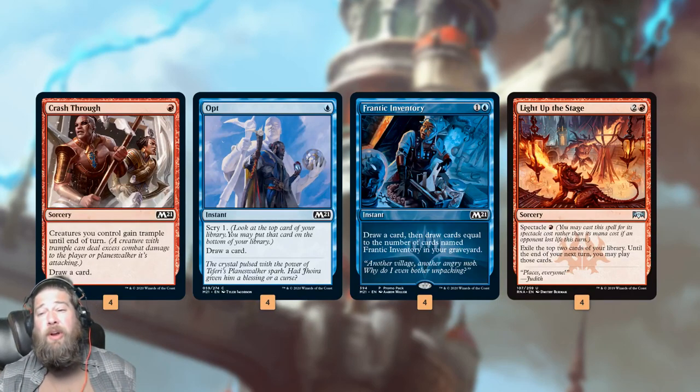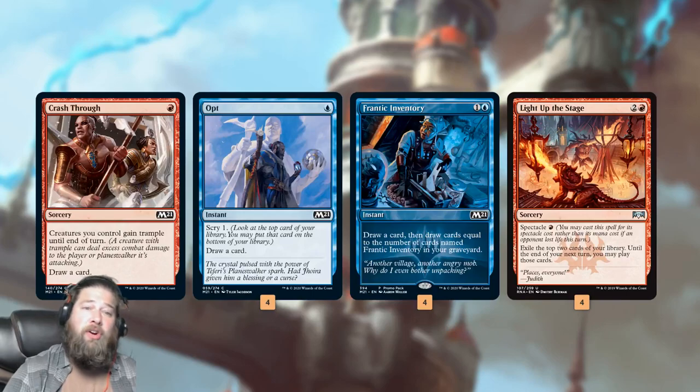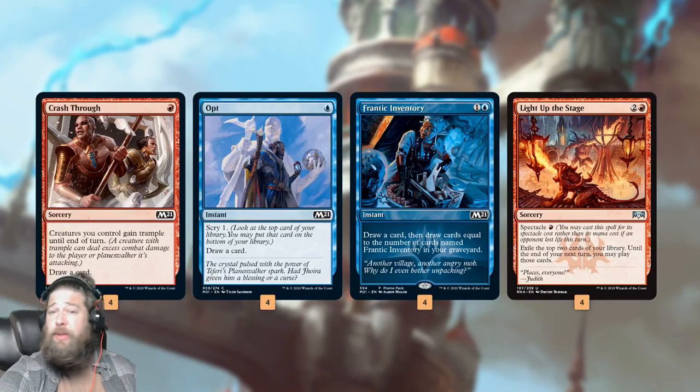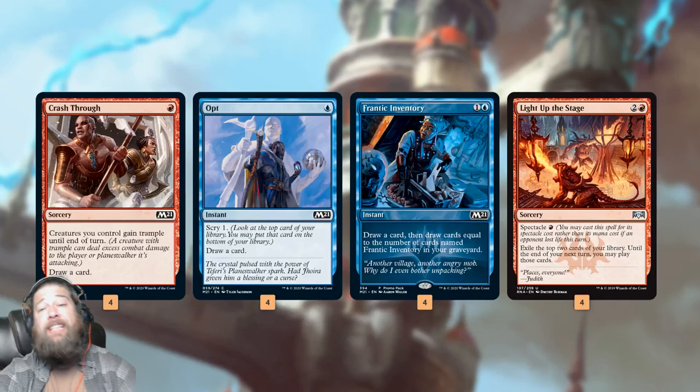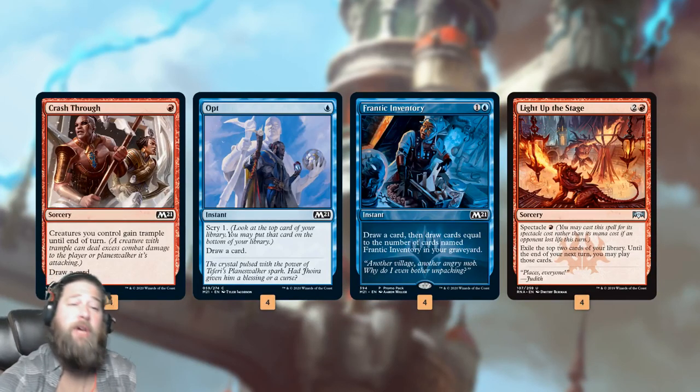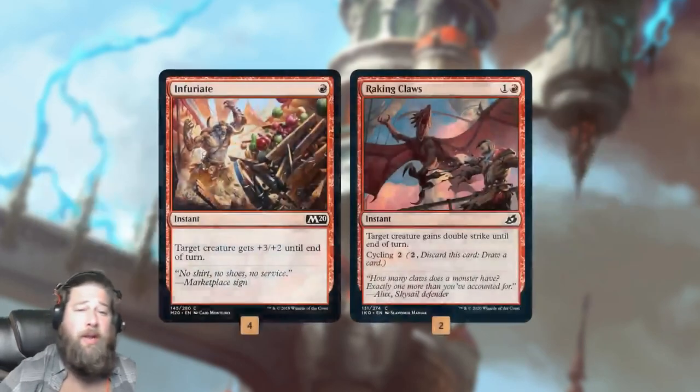Light up the Stage is just more card draw — a little awkward because we often want to cast it post-combat so it doesn't trigger our Sprite Dragons or Stormwing Entity before combat, but still, more cheap card draw. These cards keep us turning through our deck. Crash Through and Opt are also some of our best ways to cast Stormwing Entity on turn three: Crash Through one mana, two extra mana, put down our Stormwing Entity, get to scry, get our threat going.